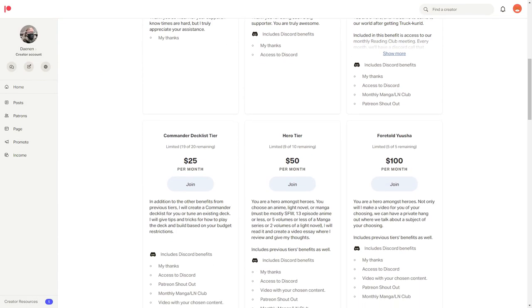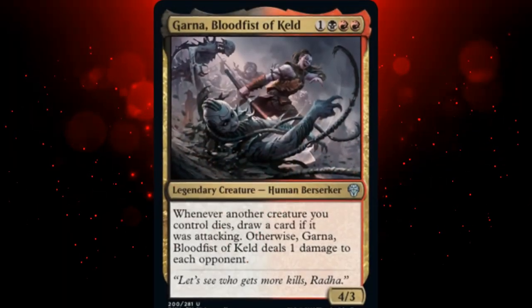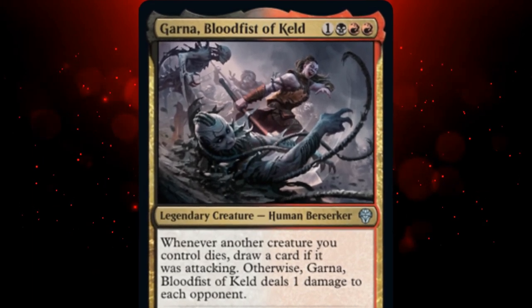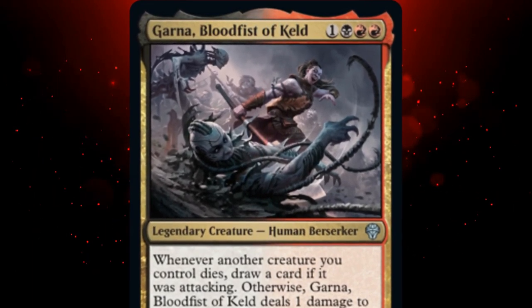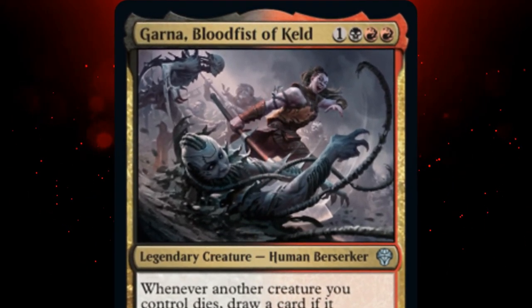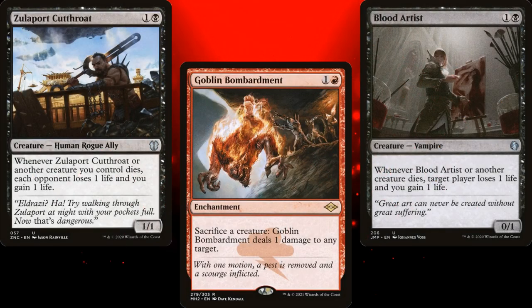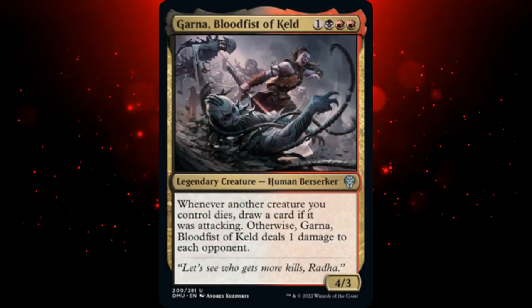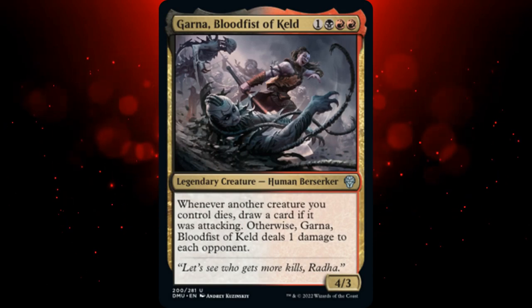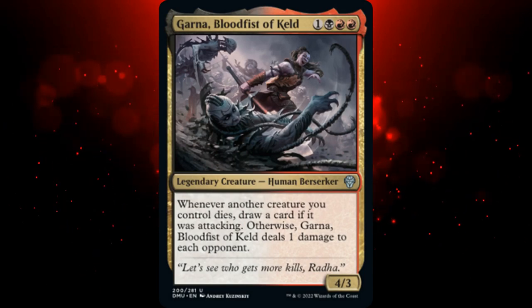With that out of the way, let's get into the video. Garna, Blood Fist of Keld is a 4-mana 4/3 legendary human berserker with an interesting triggered ability. Whenever another creature we control dies, we draw a card if it was attacking. If it died and it wasn't attacking, Garna deals 1 damage to each opponent. So this is going to be another Aristocrat Commander, right? If you look over on EDH Rec, most of the deck lists for Garna are Aristocrat decks, but I wanted to go a different route. I also wanted to see how cheap I could build the deck without sacrificing some key cards that helped make the deck just that much better, and wound up at around $70.